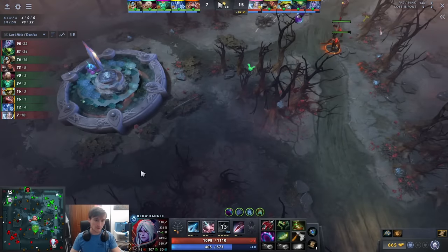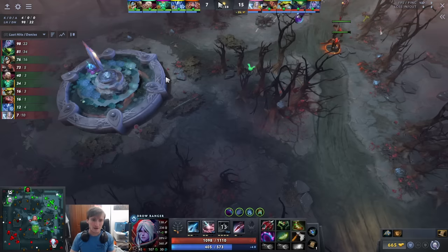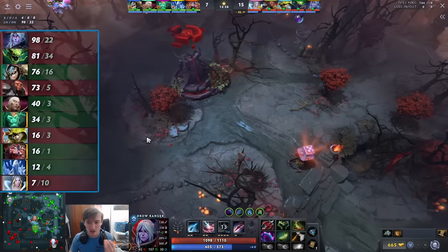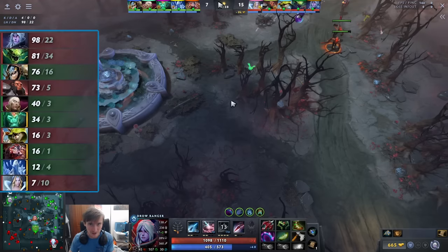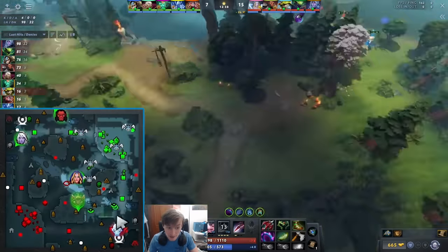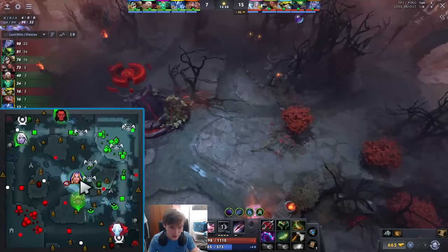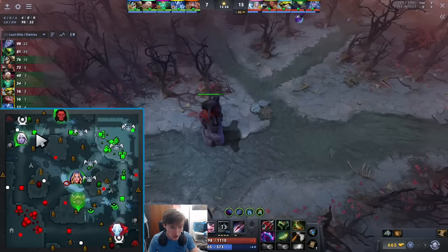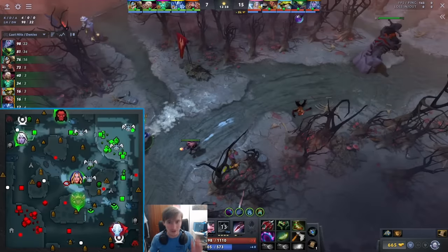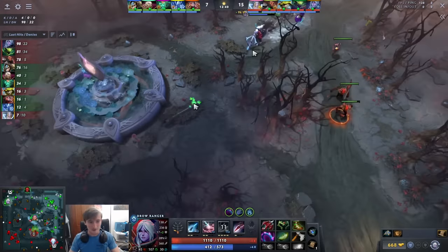He pushes out the wave and gets away with it this time. But then Wraith King shows — he's pushing up top, and this is where it becomes a nightmare. You should just be farming ancients. Ancients give the most XP, and you'd have ward vision there to back up to. This lane top is not safe to back up to. The ancients are safe because they're behind the tier 1 towers — you need reminders of the deadline concept.